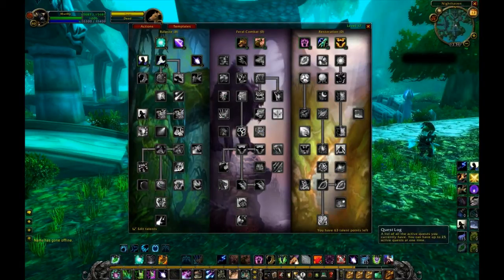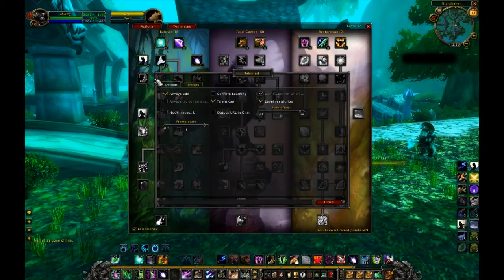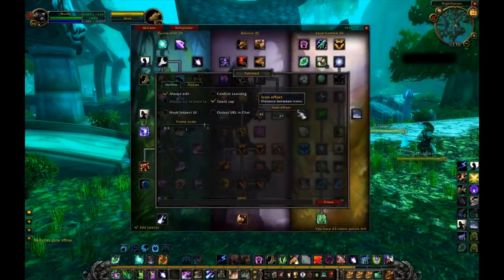Once you have installed all the files correctly, log into the game and click on your talent panel. You'll notice that my talent panel is quite big and you can see all 3 talent trees at the same time. If this is too big for you, don't panic — you can go into the option menu and resize it any way you want.